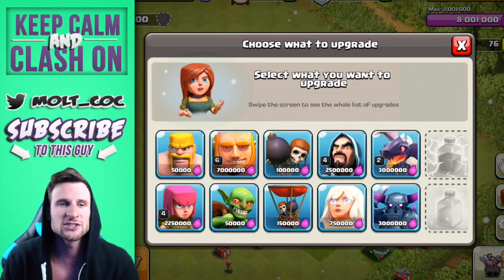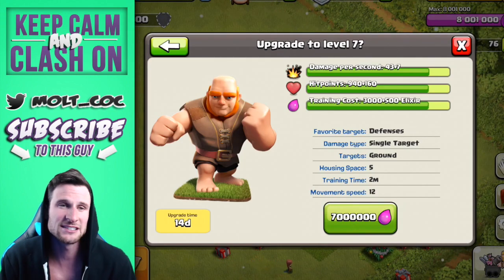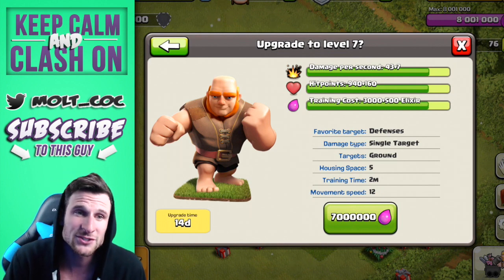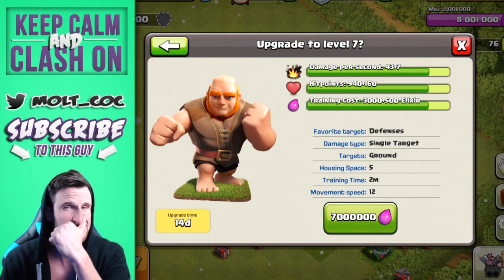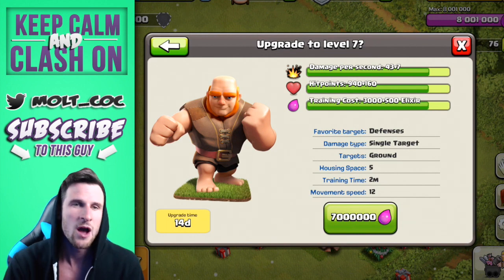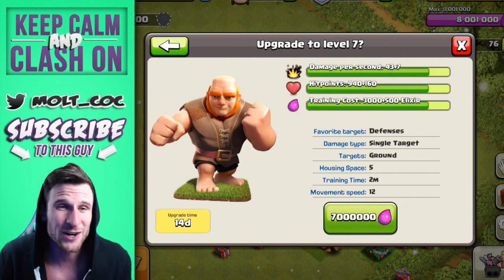So you can see it's 7 million to upgrade them. The damage per second is going to go up 7 and the hit points are going to go up 160, and the training cost is going to go up 500 elixir, which isn't too bad. Housing space is still 5, training time is 2 minutes, movement speed is 12 — all that good stuff guys.